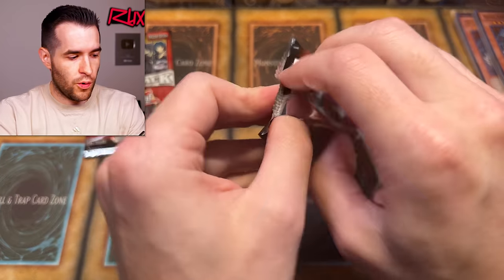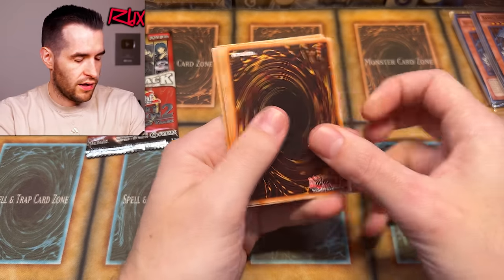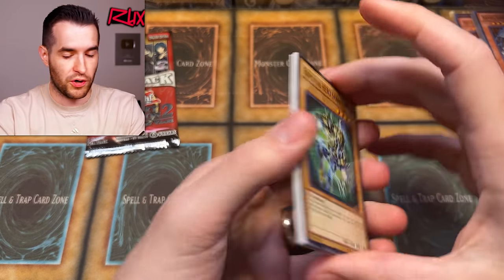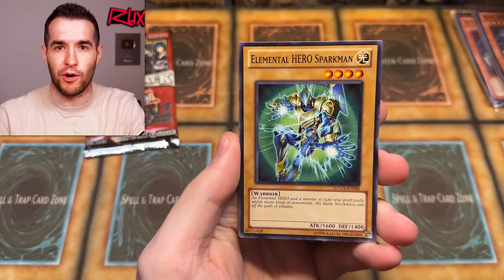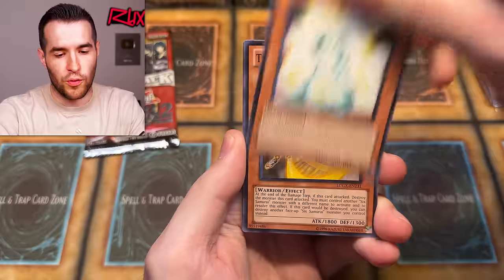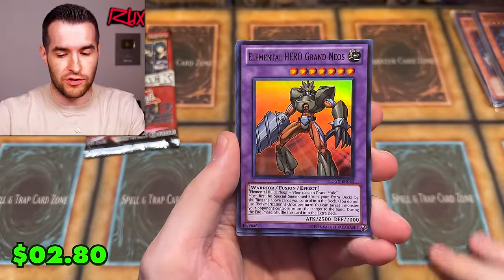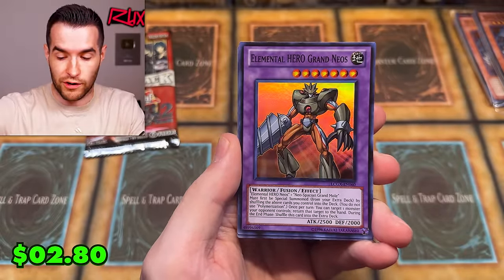Two more packs. If I had to decide what I'm most excited about for Legacy Week, honestly it's probably Phantom Darkness — even though there aren't as many packs, we just haven't opened a lot of Phantom Darkness before. Sparkman, Cunning of the Six Samurai, Glow Moss. Hopefully pull DAD or something — that would be awesome. Grand Neos.